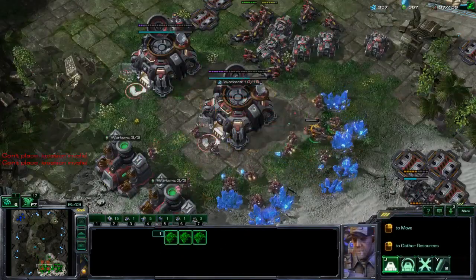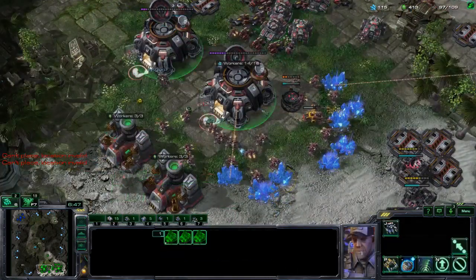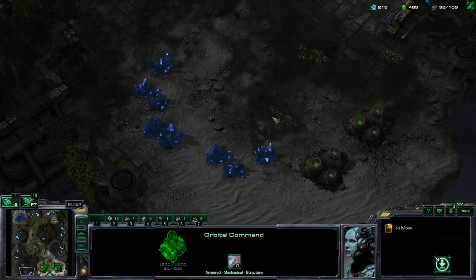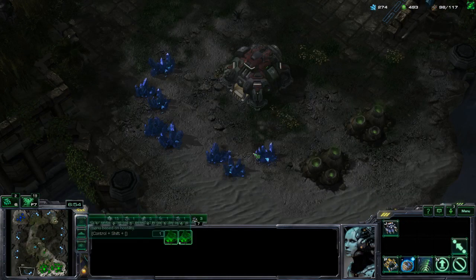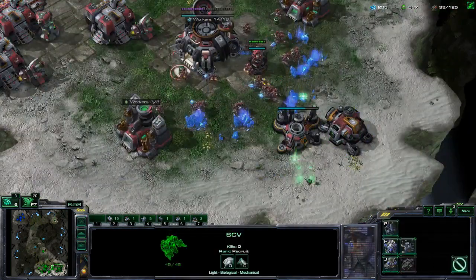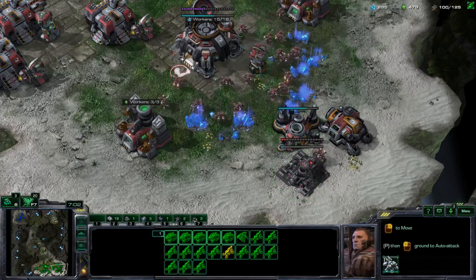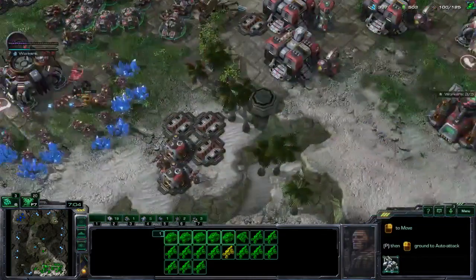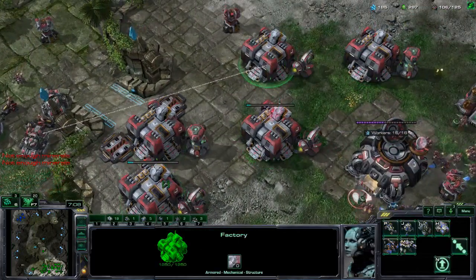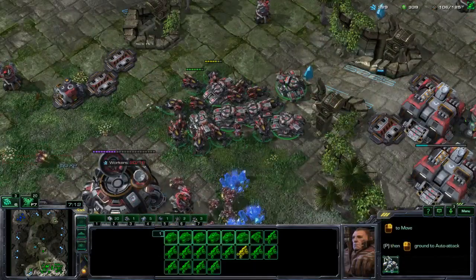Once the Engineering Bay finishes, you can build missile turrets everywhere — keep in mind nothing in this army shoots up. Take your third base, rally all your Command Centers over there. Queue up a second Armory so you can start double upgrades. Start building three or four tanks and Thors at a time, four hellions at a time, and from there you take it whichever way you want.